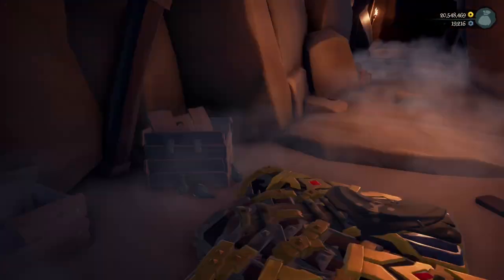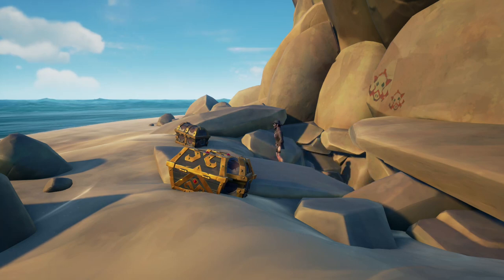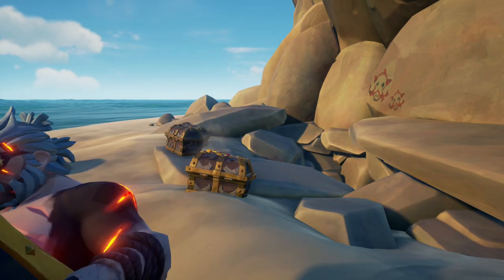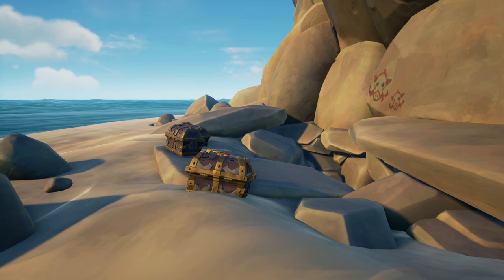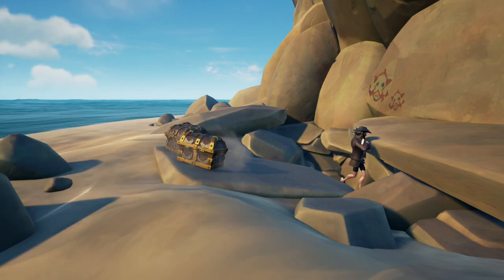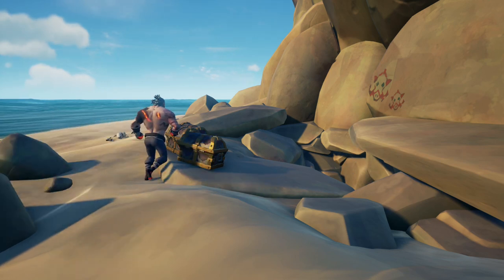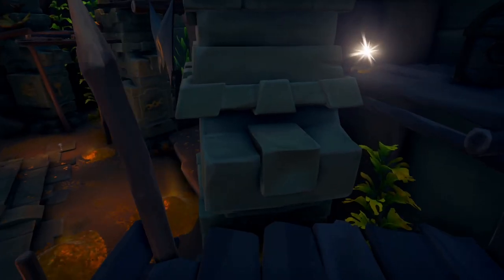Once you enter the vault the fun stuff begins. I think you have about three minutes to get everything outside before you are locked inside and eventually drown. You don't need to bring all the treasure all the way out — just outside the vault is fine, you can collect it later. However, if you leave the island or sink and return, the outer vault door will likely be closed. If you are at least duo slooping and somewhat efficient, you should be able to get everything out including the gold piles just in time.